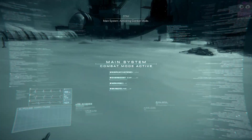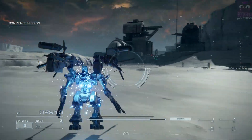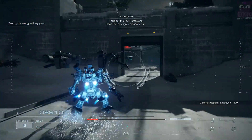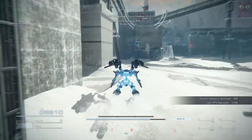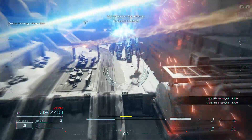Main system, activating combat mode. Main system, attack the PCA forces and head for the energy refinery plant. Code 1-5, contact with AC of unknown affiliation. Suspected corporate hire, single AC. Terminate immediately.